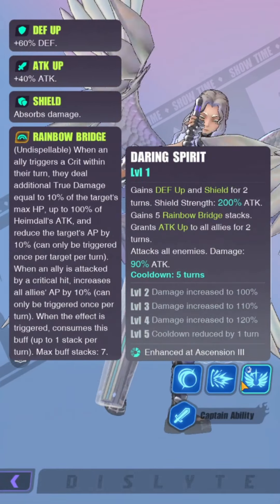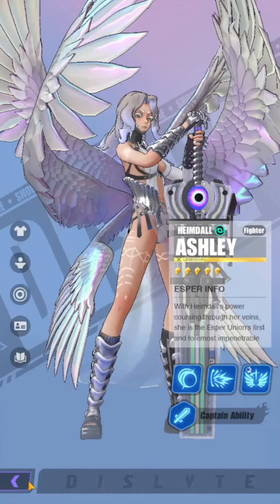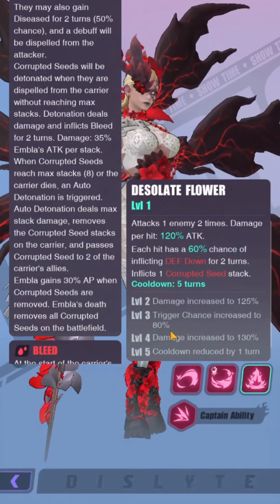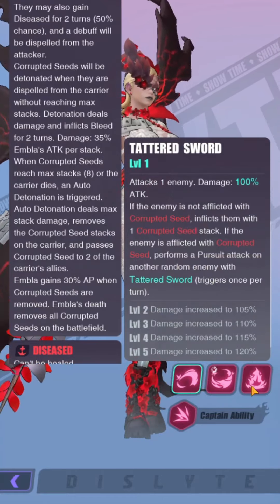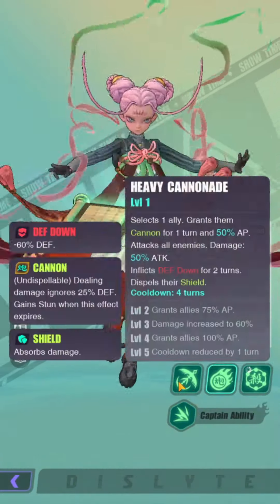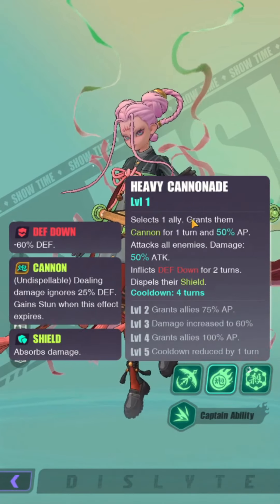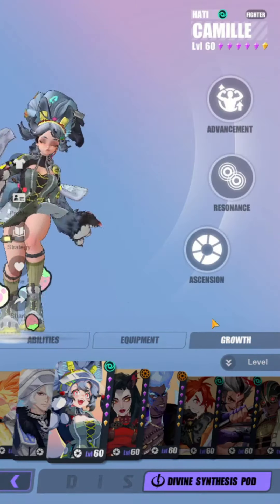Ashley should also be skilled up so she can cycle her S3 better — the rainbow bridge stack is very powerful and you want it up as soon as possible. Embla technically doesn't need skill ups since her damage mainly comes from the corrupted seat, not her skills — even her S1 can apply corrupted seat — but I do give her skill ups to increase her defense down to 80%. Shuan Pin — give her skill ups as soon as you get her; her AP goes up to 100% from around 50%, and you want her cooldown reduced as much as possible.